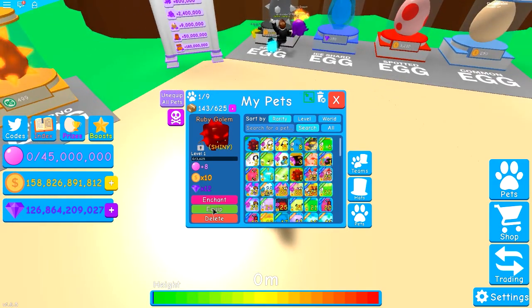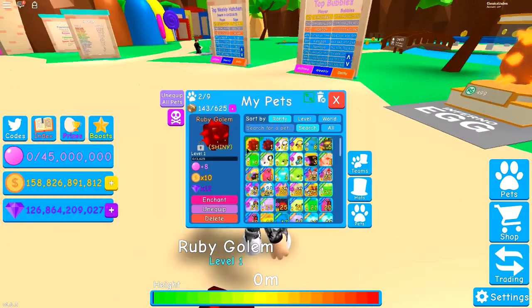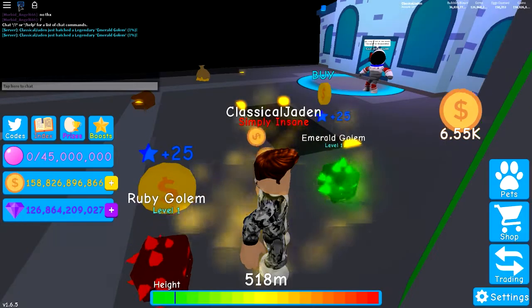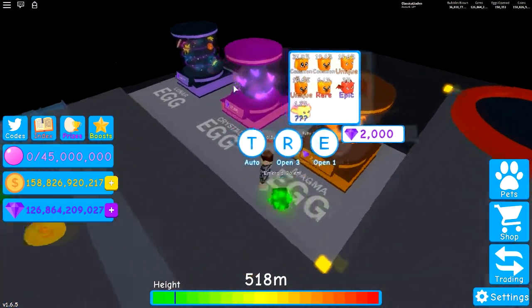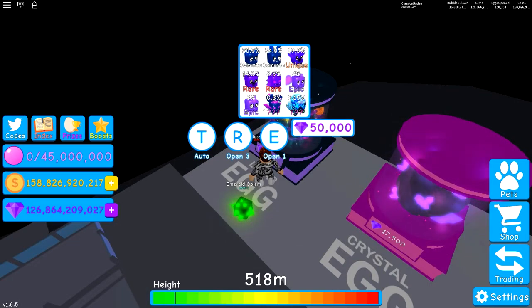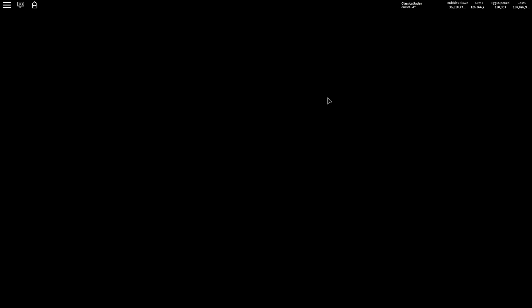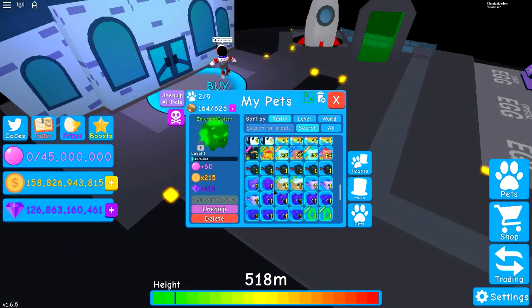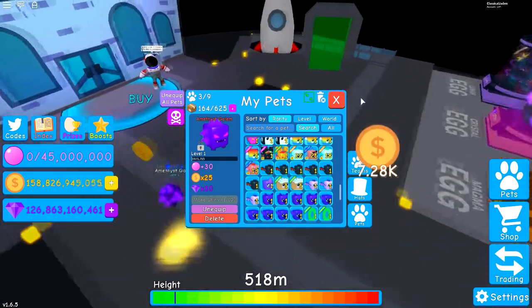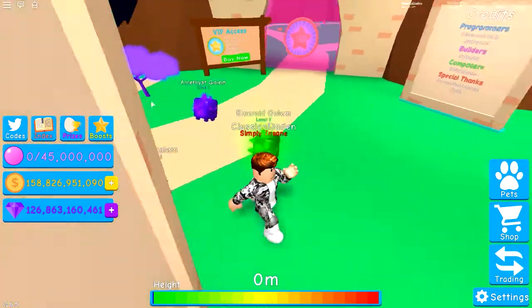This other one is like a teal color — I don't think we need that. There has to be an orange golem somewhere! It's not in here, not in here, not in here. We need to go back and get that purple one. We got the purple one, so let's go ahead and add that. So we now have red, green, and purple.